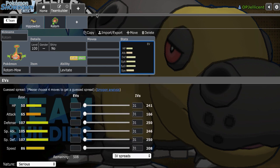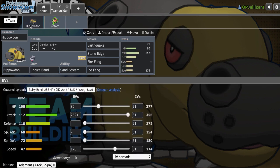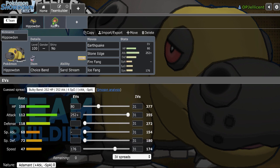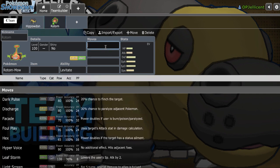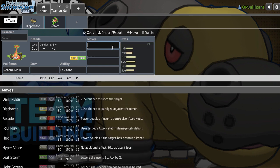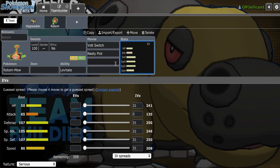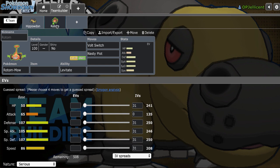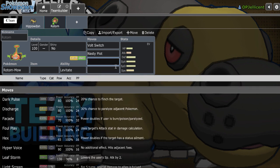Rotom-Mow allows you to play a lot safer with Hippowdon. Say if you get the prediction wrong and they pivot in like Seismitoad or Rotom-Wash, we still have Rotom-Mow as the safe switch. Even though Volt Switch or Toxic could be kind of annoying, it's still our best bet, so let's go ahead and roll with it with Volt Switch and Nasty Plot. Nasty Plot can also break down Pokemon like Sylveon, which is useful.